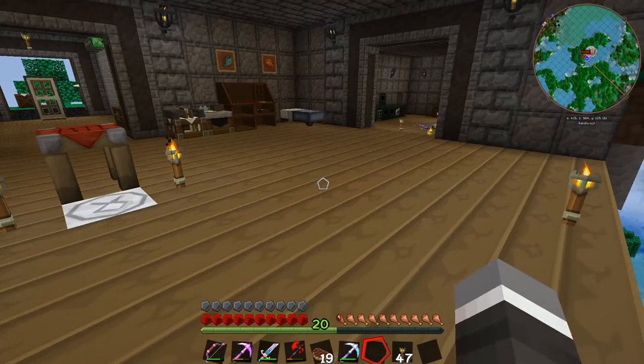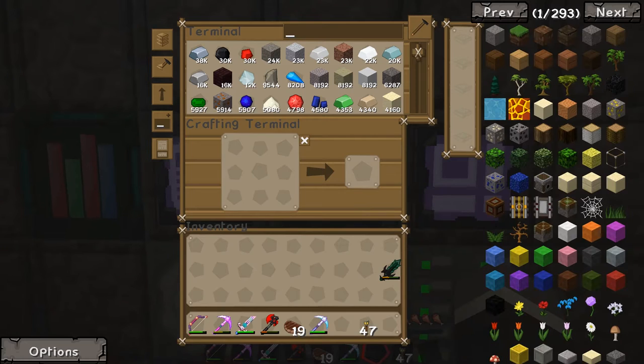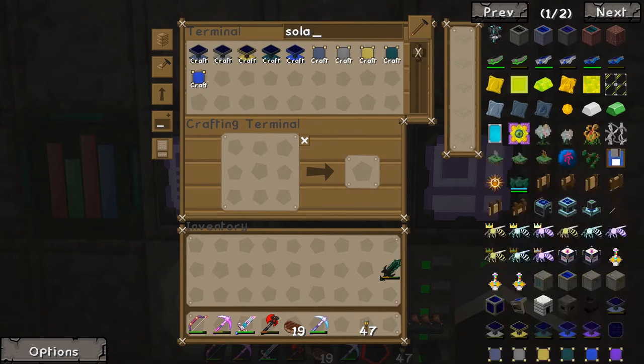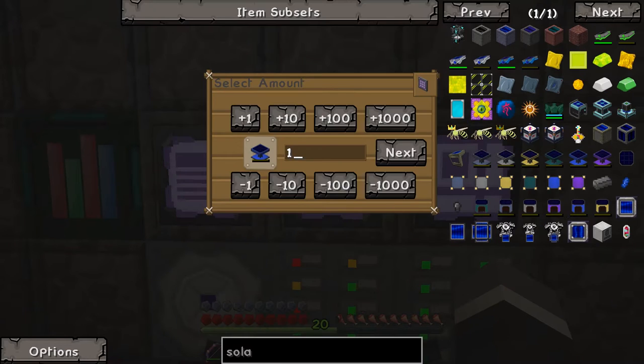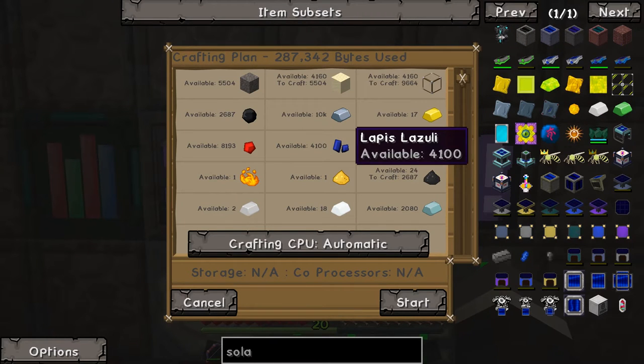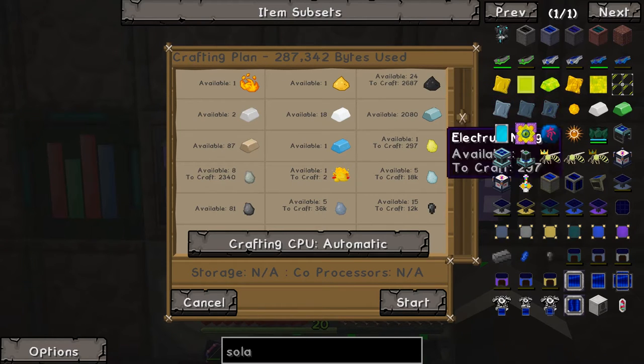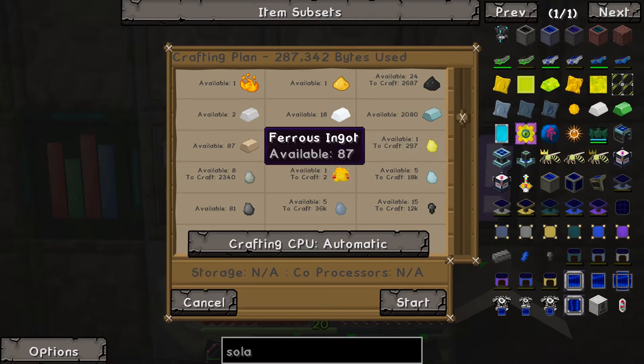Our quarry stopped running so we're fresh out of resources, but we're going ahead. I went to the Nether and mined a whole heap more lapis and we're going to craft one of these. If I hit next, it's going to take 4,100 lapis, 8,000 redstone, 9,664 glass — this is taking a lot of stuff — only one shiny ingot, 87 ferrous ingots, 81 steel nuggets.